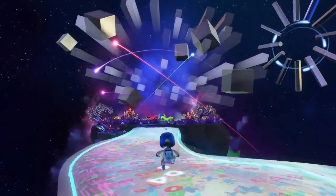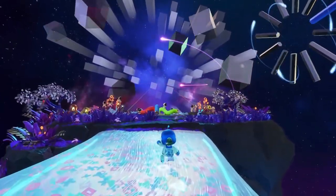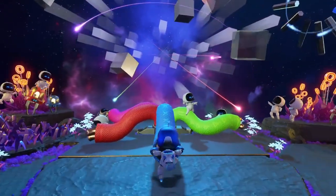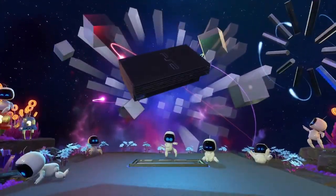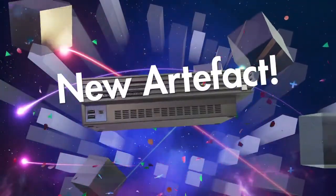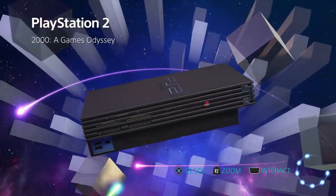If we have a little look at this place — is this bringing any memories for anyone? Have a look at this! We're just going to run up, go and grab this blue cord, and pull it — and ta-da! We have got ourselves the PlayStation 2! A new artifact has been obtained, folks — the 2000 Games Odyssey!